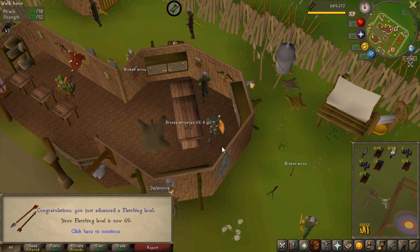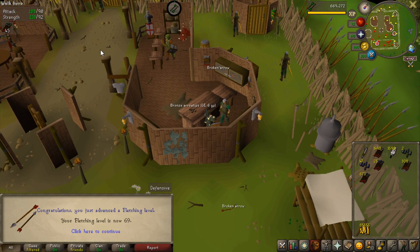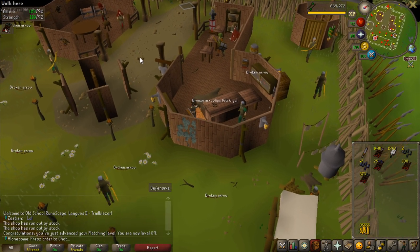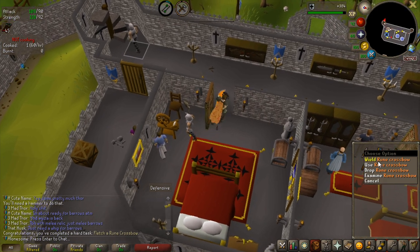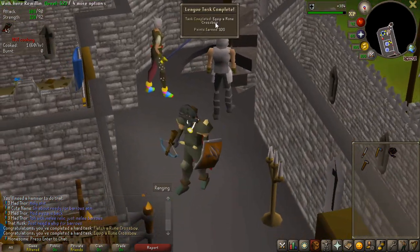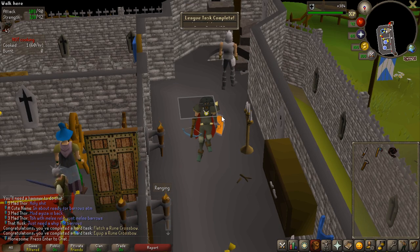69 fletching done and I have about 200 slayer points, so I need to get 100 more and then I'll be able to make broad bolts and do Grotesque Guardians. That's 100 points for making the rune crossbow and 100 points just for equipping it — so 200 points if you make it from scratch — and that is now the ranged weapon I'll be using for quite a while.